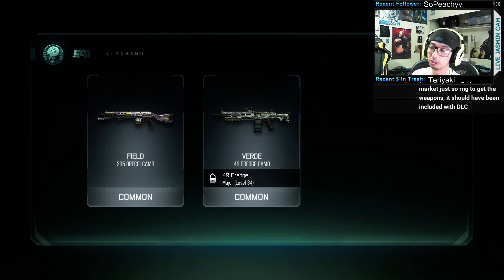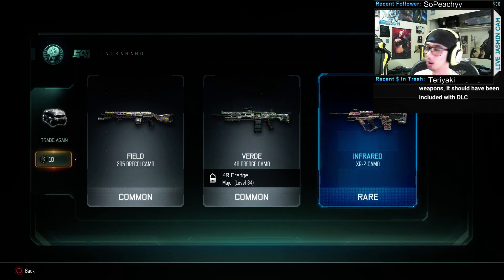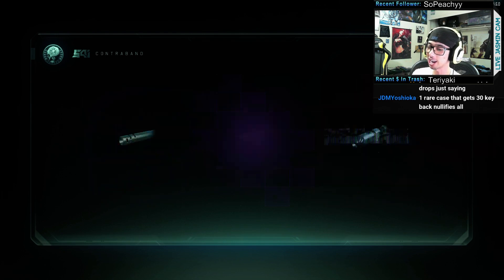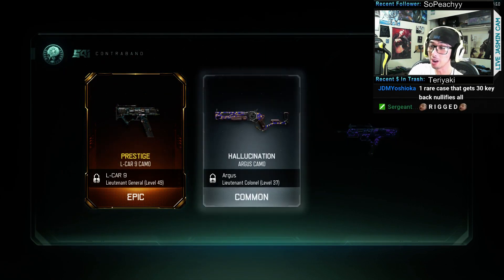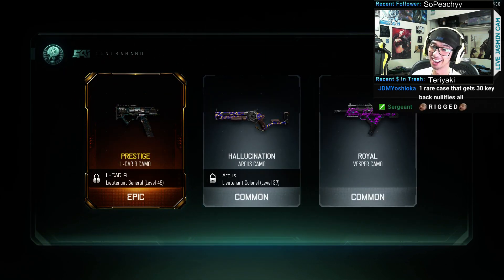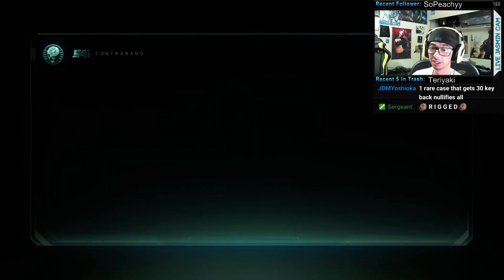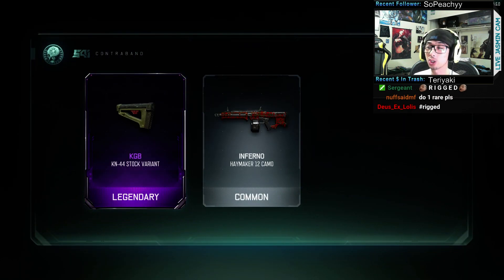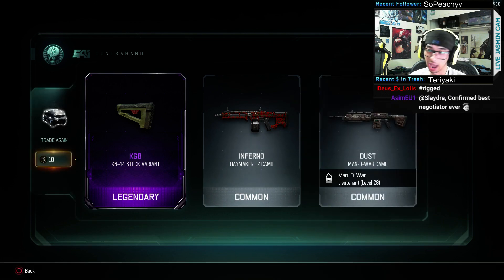Oh, Infrared — I haven't seen that one. Remind me to check out the Infrared. Oh, a Prestige epic! One rare case that gets 30 keys nullifies all — yes, that is true, I can't argue with that. But I still think this is actually the best.